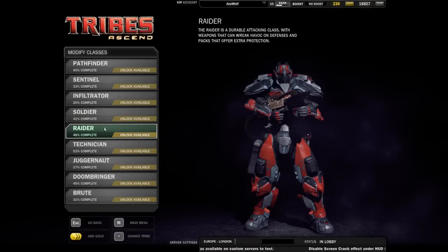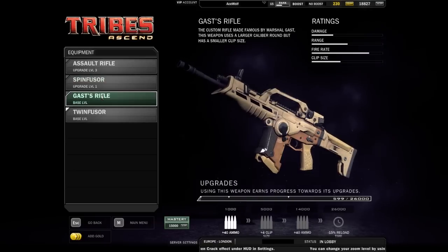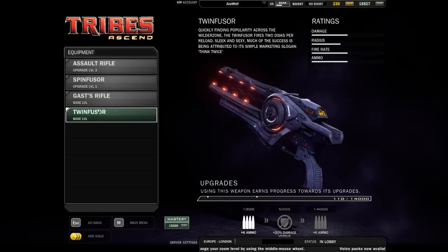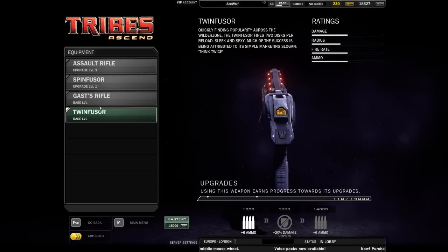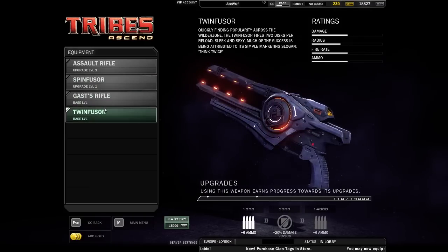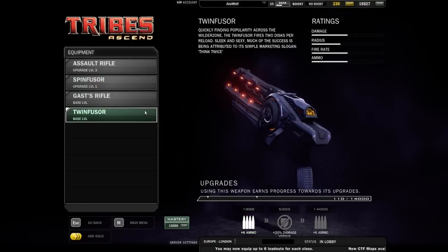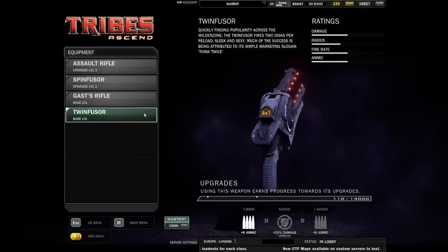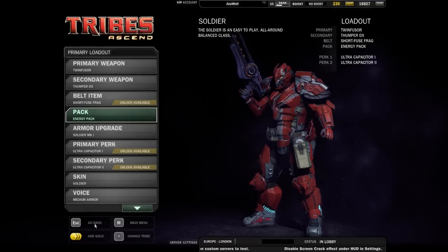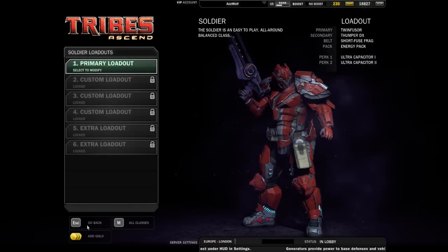As many of you know, I main the Soldier, and I really like the Twinfuser for the Soldier because I'm more of a rifle or SMG type. With the Spinfuser I find myself with too much margin for error, but with the Twinfuser that margin becomes a little smaller. You get a greater margin of error while still doing decent damage, even though it's significantly less than the default Spinfuser. I find it relatively easy to get direct hits with it. It feels really good for the Soldier, which is the medium class.